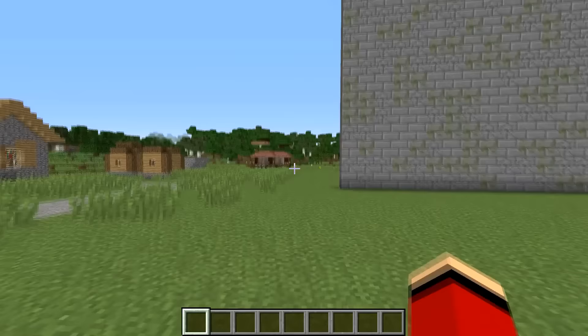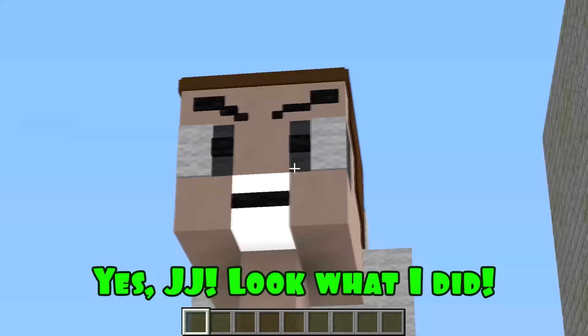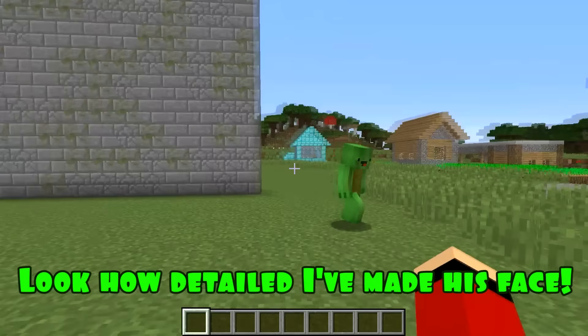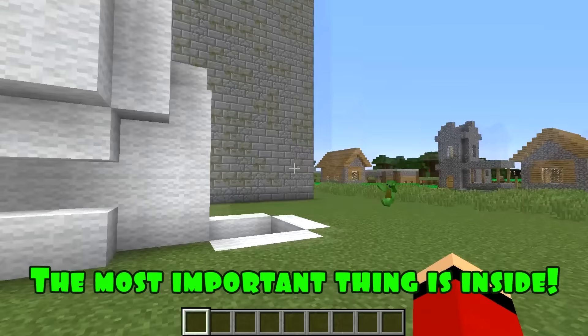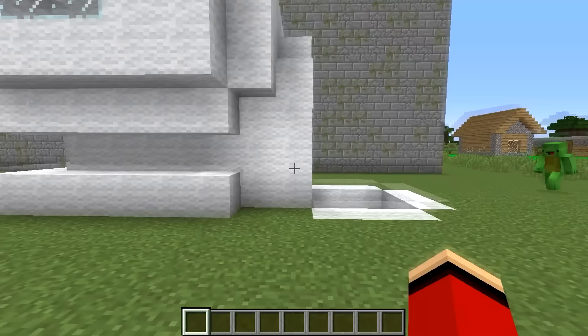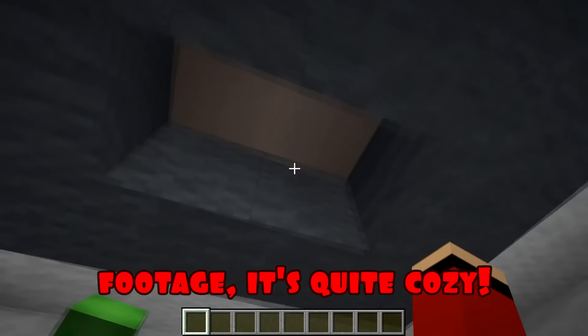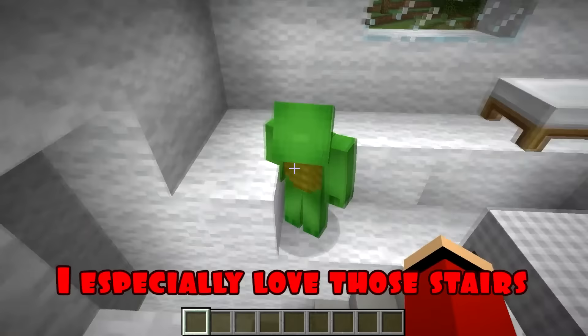Well, now we can go to Mikey. Hey Mikey, I see you finished your house too. Look what I did — look how detailed I've made his face. But that's not the most important thing; the most important thing is inside. Then let's go inside and see what's there. Wow, how interesting is the design of the house from the inside! In spite of the small square footage, it's quite cozy. Thank you, JJ. I tried really hard. I especially love those stairs and the ceiling.